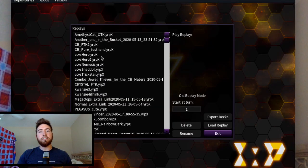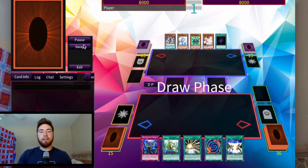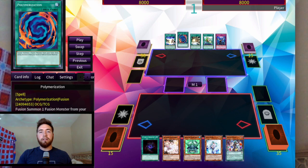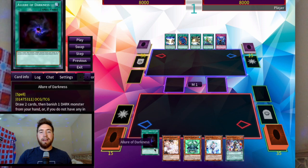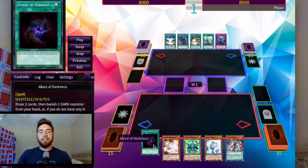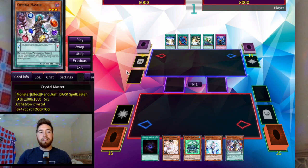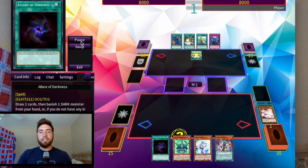Some of these replays are going to be a little more rogue than others. Starting off with a Hero best of three — Heroes is usually a solid deck. We open not very well at all. I have the Ash for the Fusion Destiny and he just passes. The only good card is Master — that's why we play three. Always want to open that starter. And then we have Allure too. So we just Ash the Fusion Destiny.